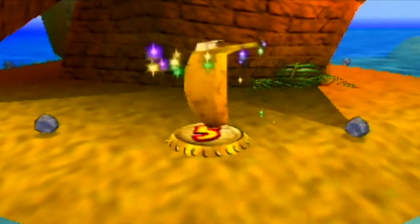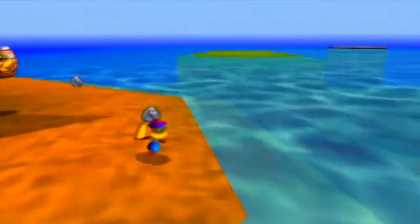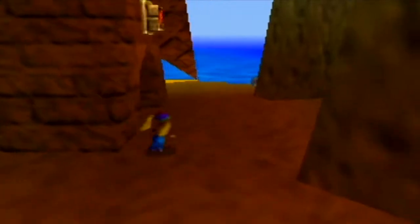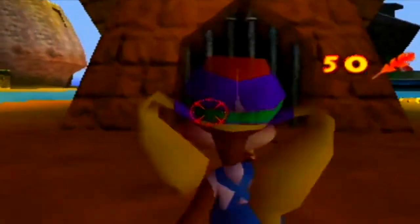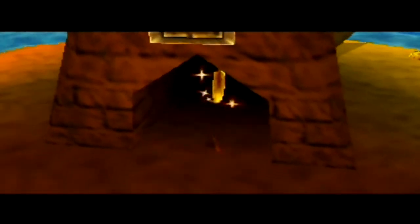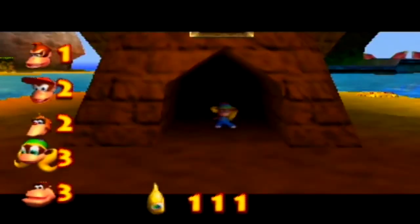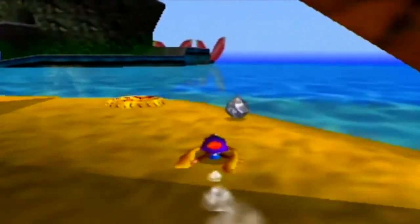I was thinking for a while - wait, shouldn't DK and Tiny have a golden banana somewhere? Shouldn't Tiny have one in the back of this island? Well, she does. I could have gotten this a long time ago but I completely forgot this was here. I do kind of like this though - just the game wanting you to explore all your different options and look out for various stuff like this. I like when games do that.